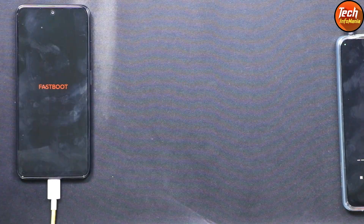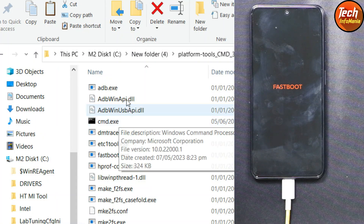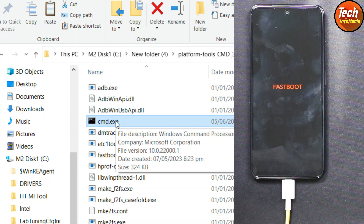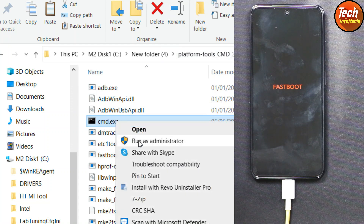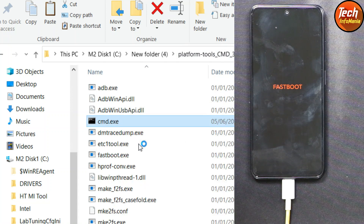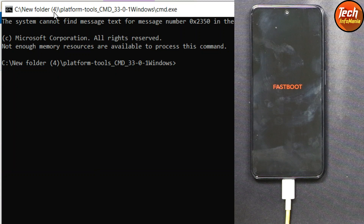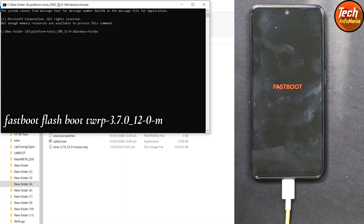Back on the computer, go to the extracted platform tools folder. Right-click on cmd.exe and left-click 'Run as administrator,' then click Yes. The command window will open. Now we need to flash the recovery file — the command is: fastboot flash boot